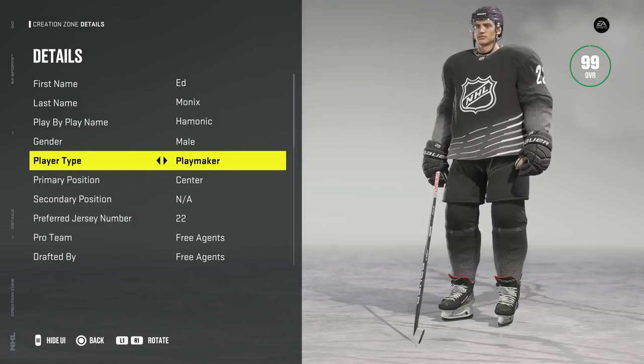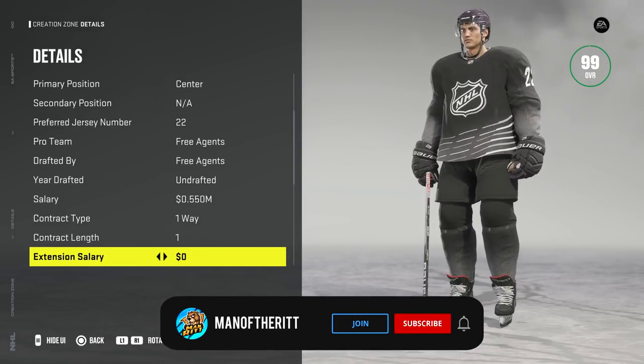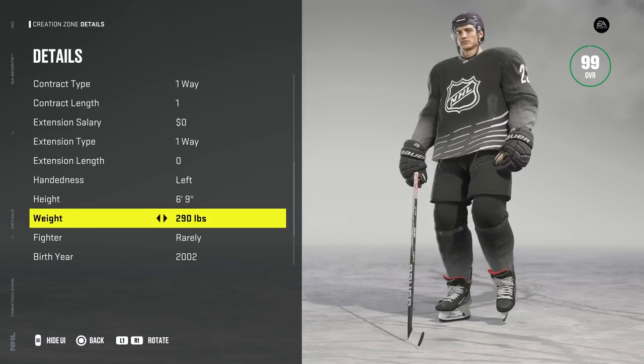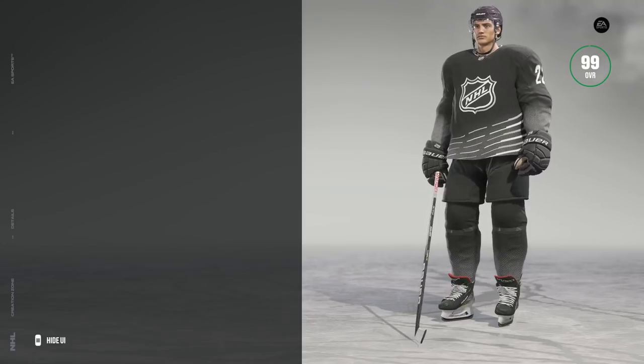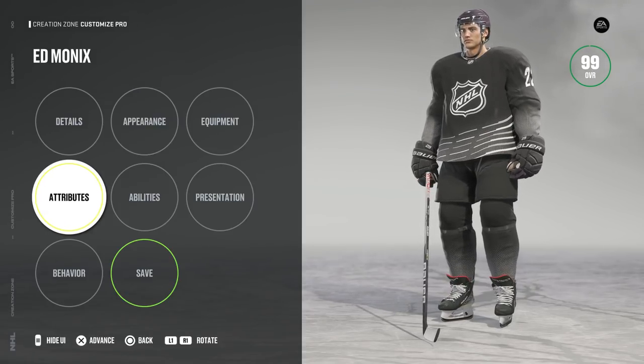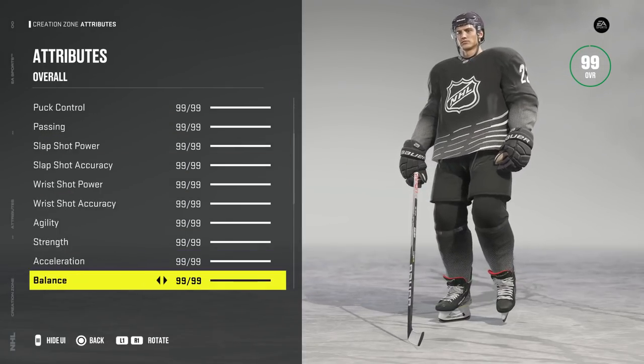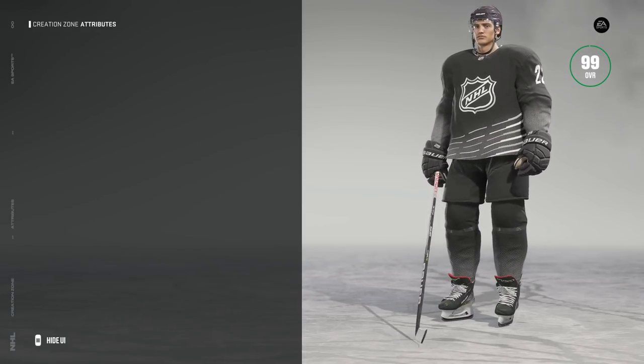Hello everyone, I hope you are doing well today. I'm bringing you a video that is unlike anything I've done before, I think. I don't believe I've done a video of this nature. I took a player, made them 99 overall, and assigned them to the Seattle Kraken because it's an easy cop-out new team.